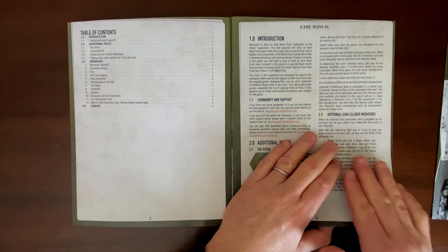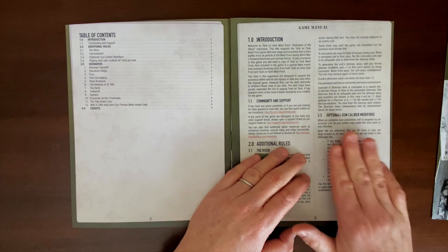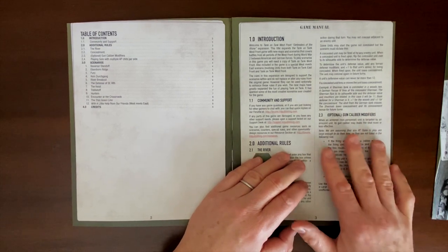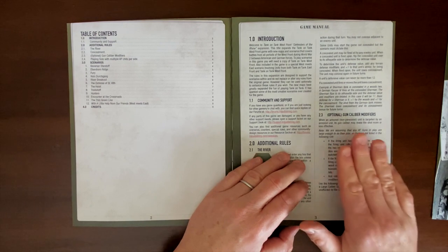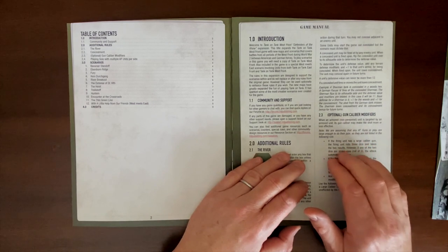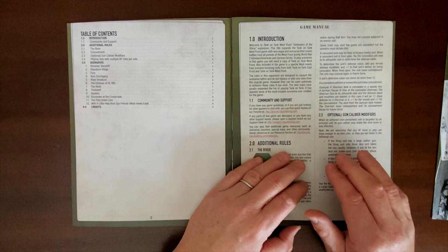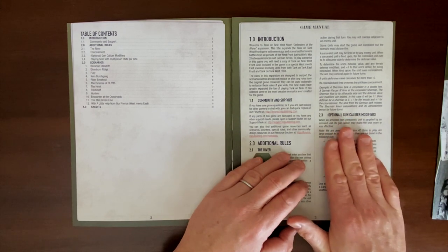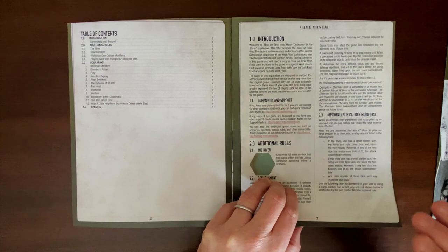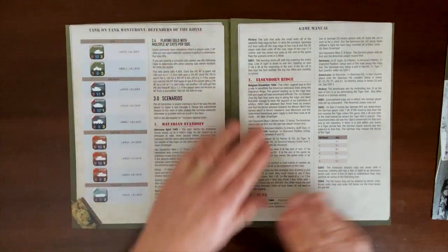The big rule change here — which is also the same rule in the Tank on Tank East Front expansion — is gun caliber modifiers. In the base game, it doesn't matter what the strength of the firing unit is; only the defensive value of the tank determines whether it gets destroyed. So basically a Sherman has the same firepower as a Tiger tank. This optional gun caliber rule distinguishes armored units by three levels: normal caliber, light caliber, or large/heavy caliber weapons.